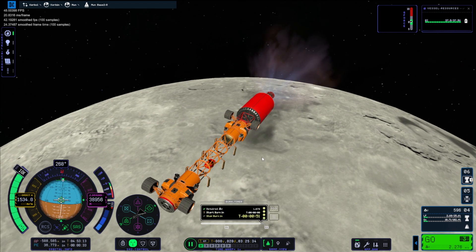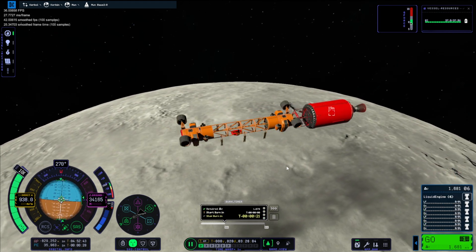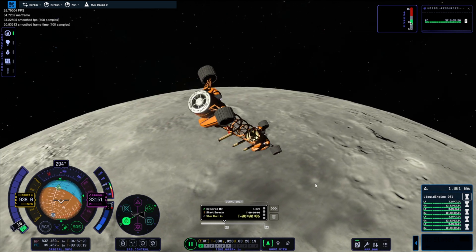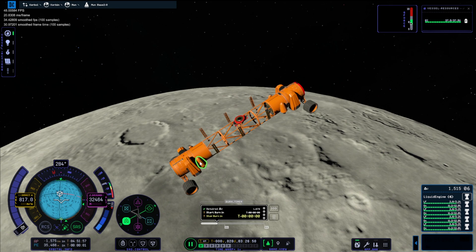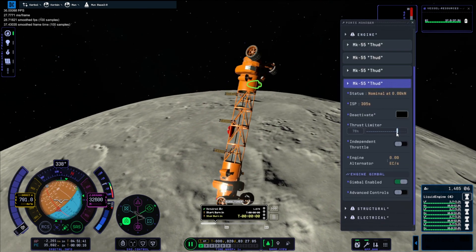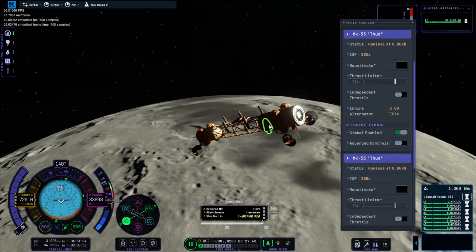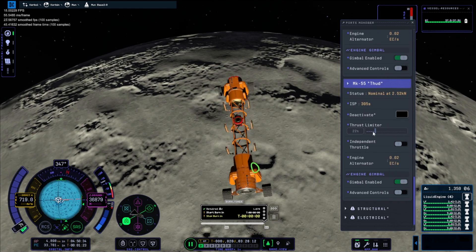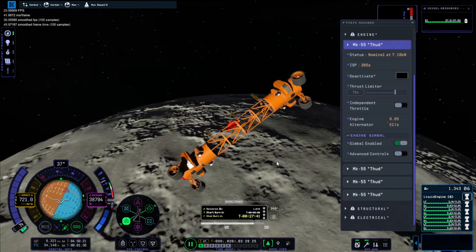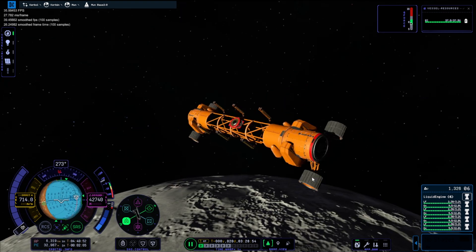Here we are for the big challenge — controlling this thing. I realized how off-balance it was, so I was trying to change the thrust on one side of the thrusters, and it was not working. It just could not get out of the spin. I don't know what was going on — I think it was another bug.